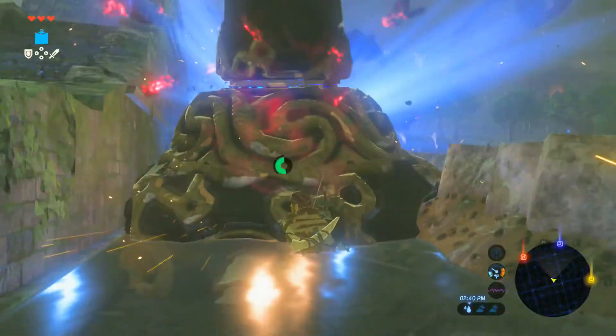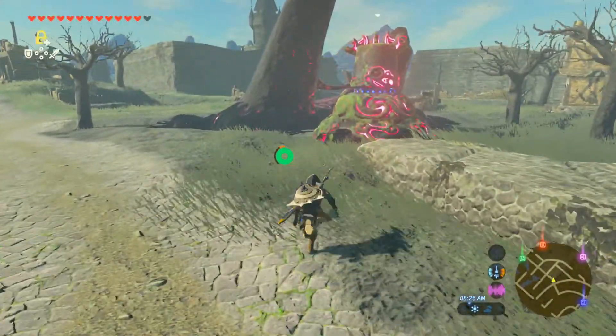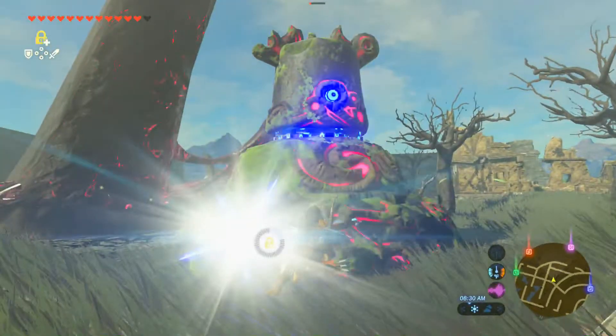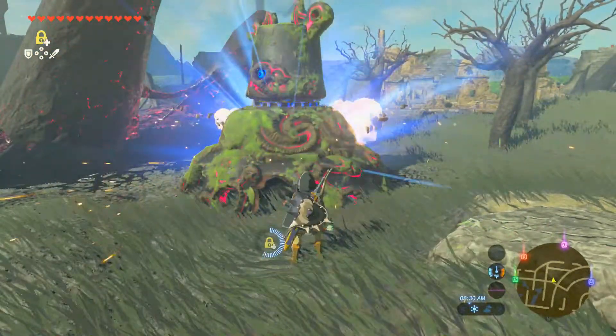This is going to be separated into three parts, so bear with me. Part 1: Freeze the Guardian with Stasis. Note that this will not work if you have not upgraded Stasis already, so make sure you do that before fighting a Walking Guardian.